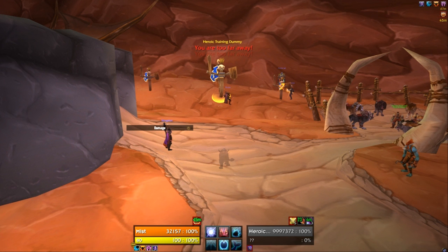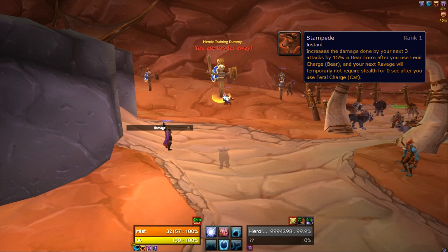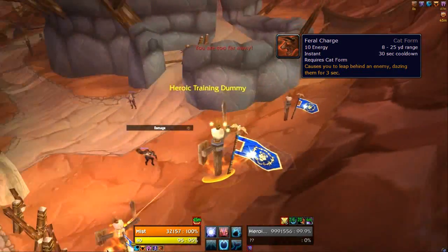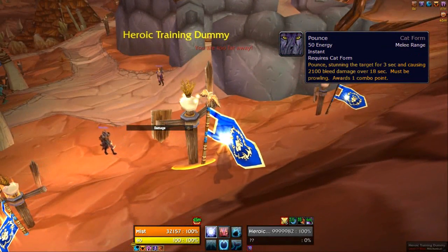This is against a target with no resilience, and obviously if you're fighting a blink class it's a lot more difficult. The feral charge, due to the Stampede talent, now grants us a free Ravage, so once we open with a feral charge we're going to use a Pounce. This applies a dot and a stun.